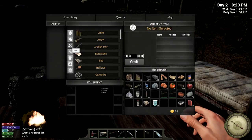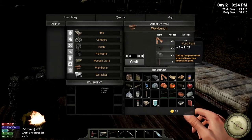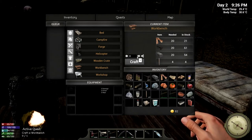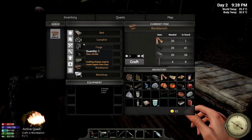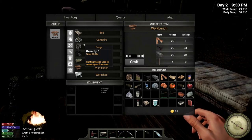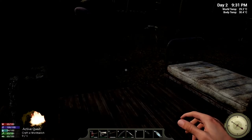The workbench is here in placeables. You need 20 each of planks, nails, and ingots, and then four wooden pillars. So we'll go ahead and get that crafted up — three minutes. And that's something I think is a little bit of a drag when it comes to Hold Your Own — the crafting times.